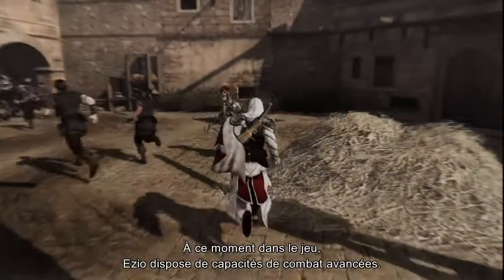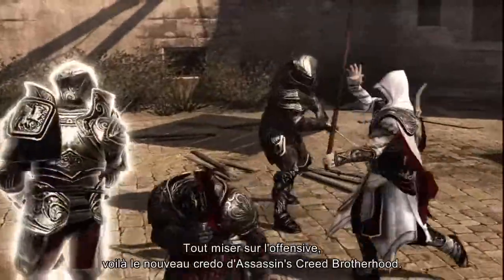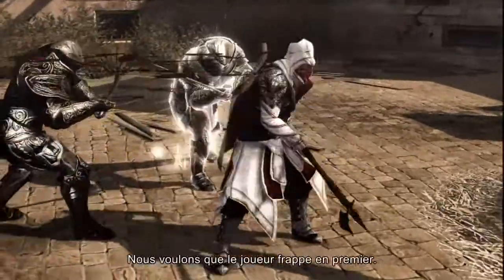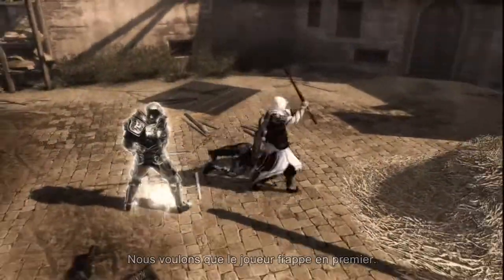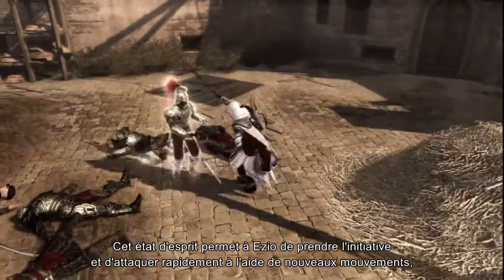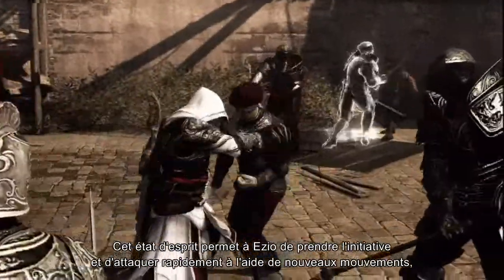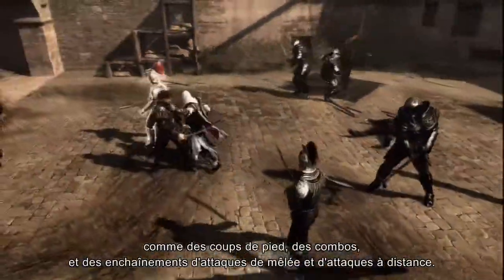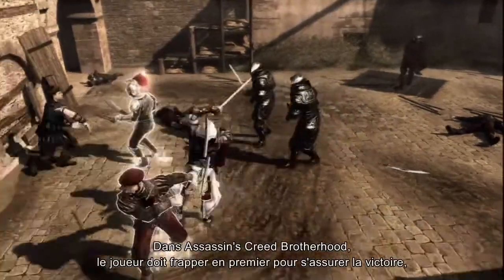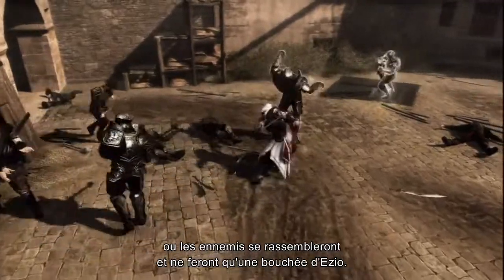At this point in the game, Ezio has acquired advanced fighting skills. Strike first, strike fast is our new motto for combat in Assassin's Creed Brotherhood. We want the player to take the offensive. This new offensive-oriented attitude permits Ezio to take the initiative and quickly attack using new moves such as kicks, combo strings, and linked melee-ranged attacks. Players that take the upper hand will win fights; otherwise, enemies will gang up against Ezio simultaneously.